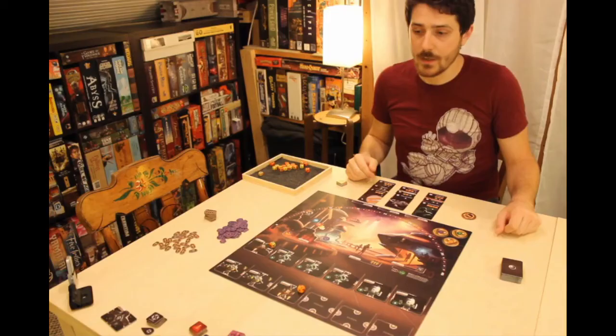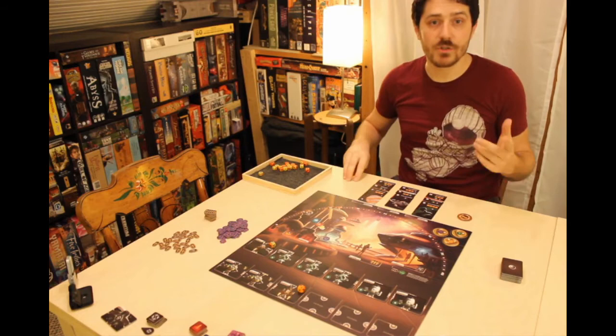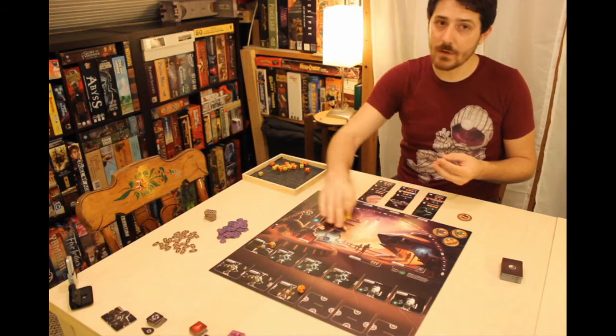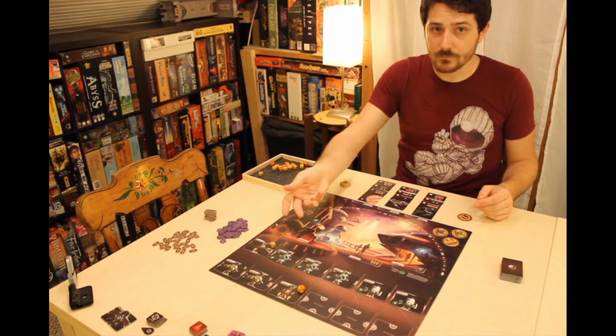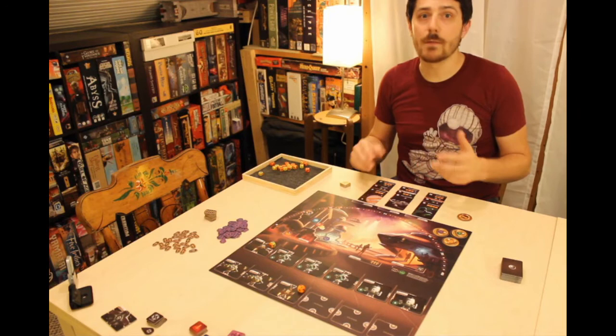Setup is complete. The player who lives farthest away takes the first player marker, and play begins. Farlight is played over several turns made up of three rounds: first the bidding phase, where players will place hidden bids on parts, missions, and facilities that grant special benefits; then the assembly phase, where players will reveal the bids on the parts and facilities and build their spacecraft and take their facility bonuses; and then the launch phase, where players will reveal their bids on the missions and gain the associated benefits and points.